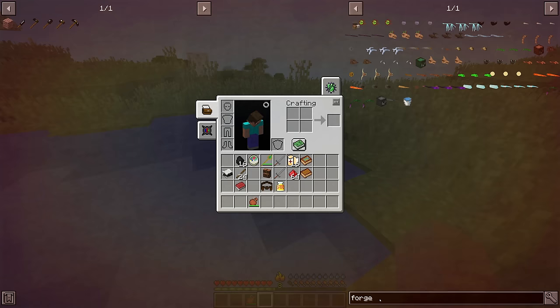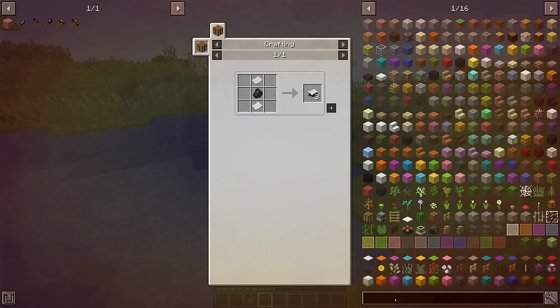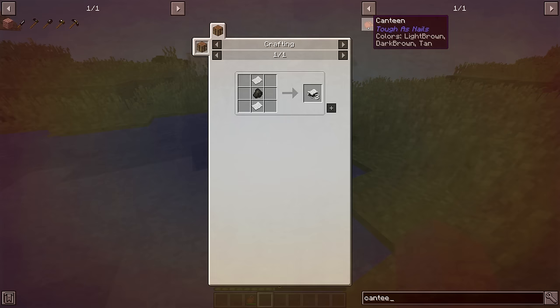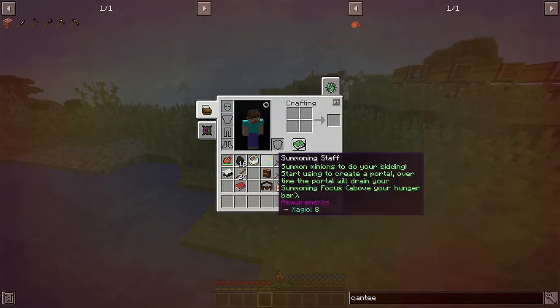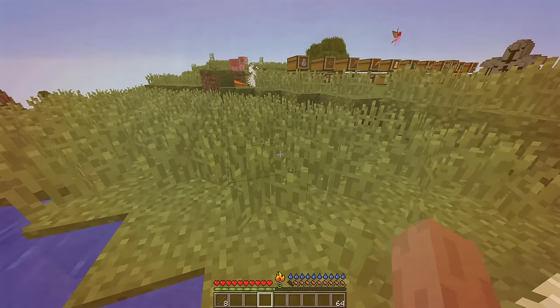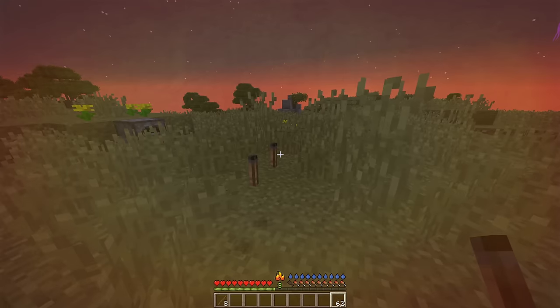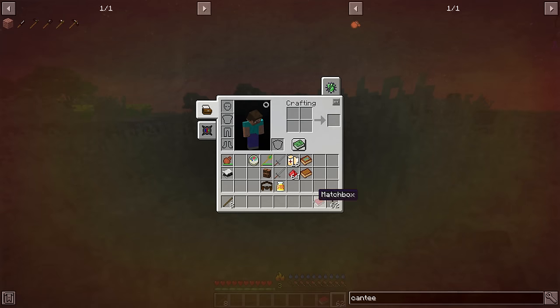The charcoal filter is made like so — keep in mind it has to be charcoal, coal does not work. The canteen, on the other hand, is crafted with leather. Another important thing to notice in RLCraft is that when you build torches, they're going to be unlit and are not producing any light. If we wanted to light it, we'd have to build a matchbox. You can build a matchbox like this.